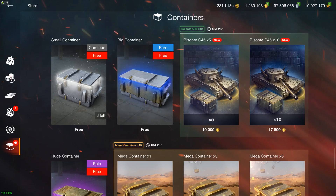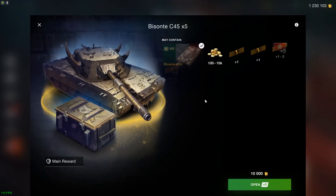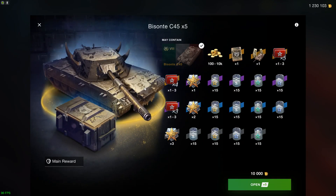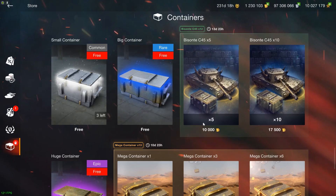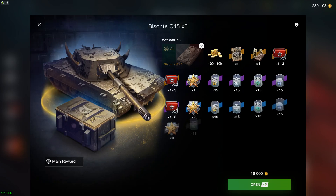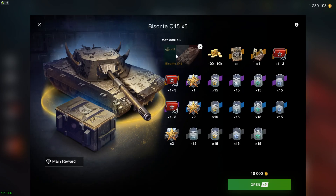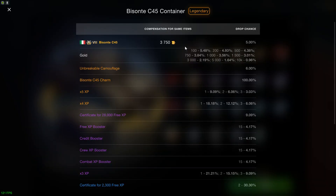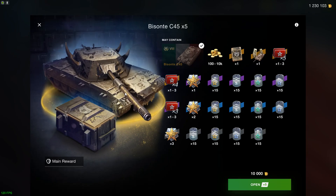That brings us to the Byzantium Z45. This vehicle is in crates, which immediately throws out any value proposition they might have had. Anyone that is going to be like, 'Yay, this is a great tank, buy crates,' is an absolute and utter idiot. So if someone does tell you to buy crates to get new tanks, stop listening to them. They're horrible. They hate you. Don't buy this. This is a horrible value proposition for anyone.